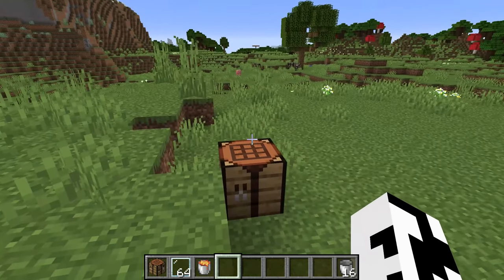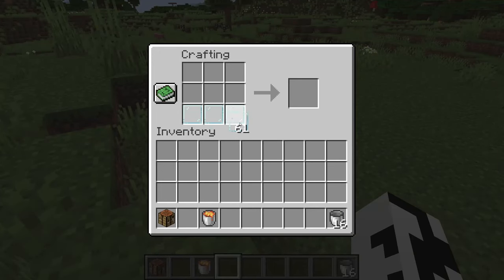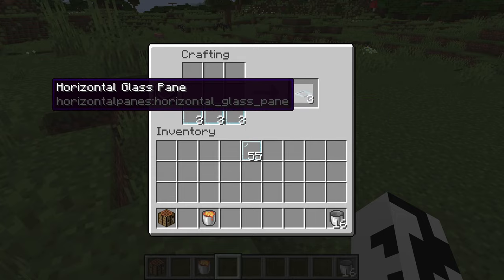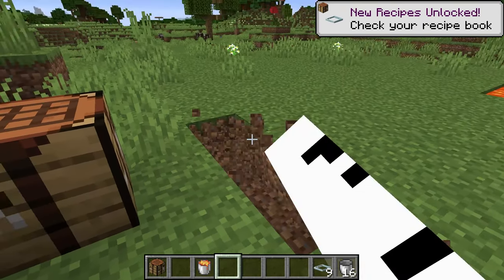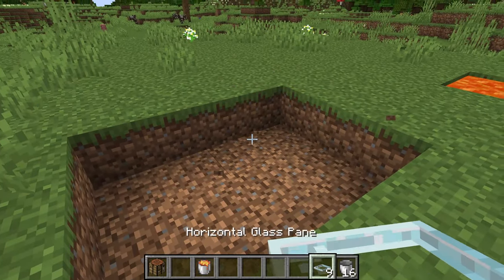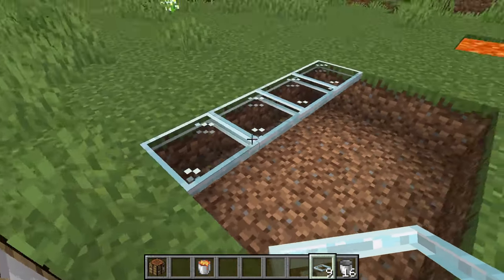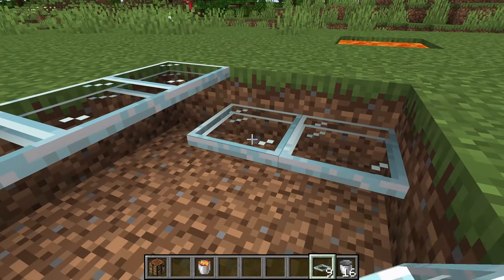The first one we have today is the Horizontal Glass Panes mod. What this mod does is it creates horizontal glass panes, so you can create a ceiling or a floor out of glass panes. It's a minor change to the game but it adds a key feature that a lot of people have always wanted. You can also place them at the top of the block or the middle of the block.